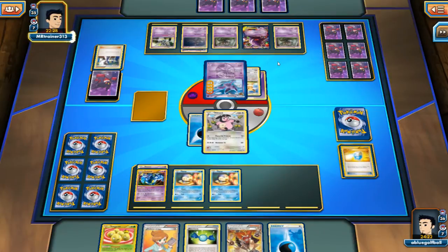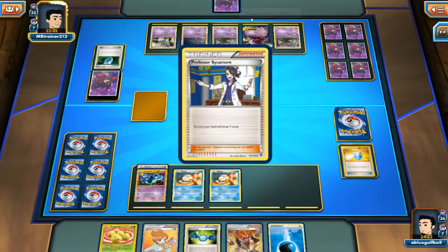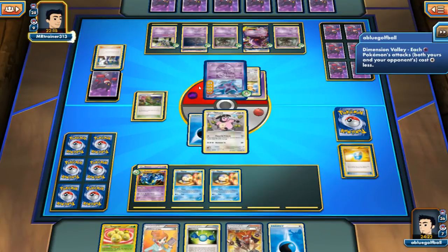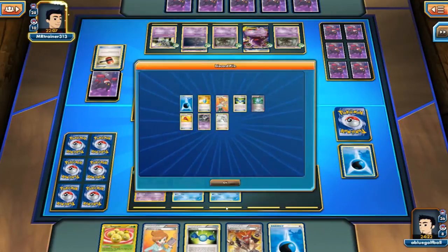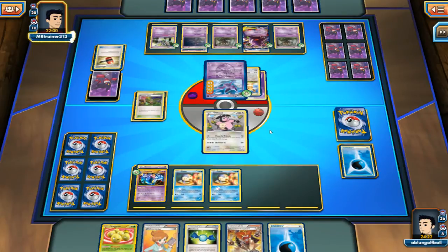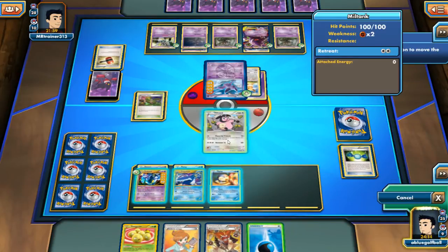We see the Mystery Energy go onto the Gengar. We see a VS Seeker probably going for Professor Sycamore. We see a Sycamore — luckily we didn't see a Lysandre, that would be pretty devastating. My opponent plays a Dimension Valley. We go second on the Stadium battle. He gets a Crushing Hammer — it doesn't matter, we've got an Energy in hand. We even get the Empoleon into play — that is sweet. We can definitely go for a Powerful Friends, but we're going to Juniper away our hand first.